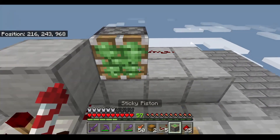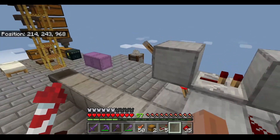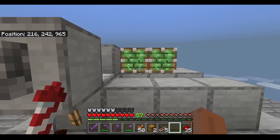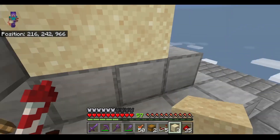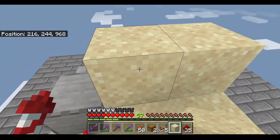From there you can grab two sticky pistons and place them out like this. If everything works they should be moving in and out just like that. Grab some sand, put it in front of the sticky pistons and also on top, just like that.